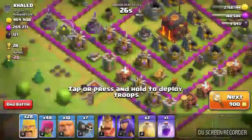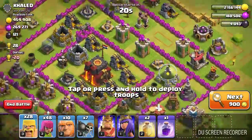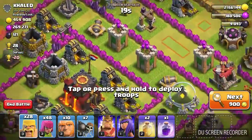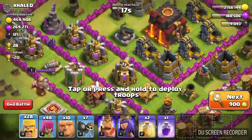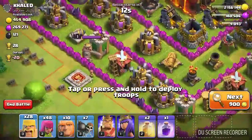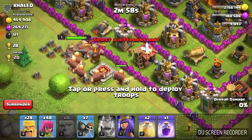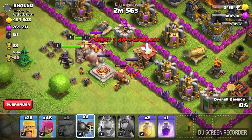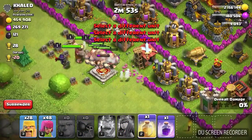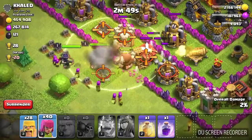Alright, I think we found one. That base — yeah, everything looks good. These holes look a little scary, but I'm going on the opposite side. Just throw that as fast as you can.